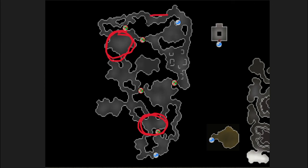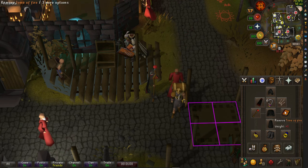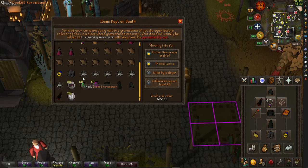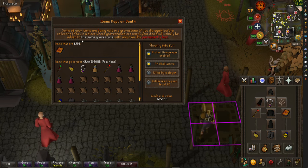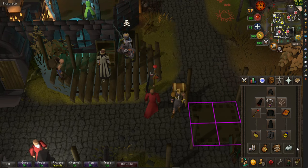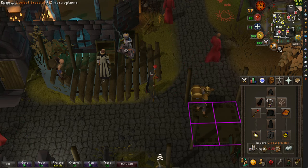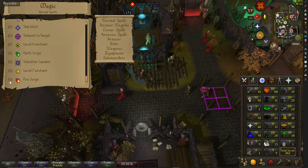For gear, I bring a tome of fire, which is worth about 1 mil. With protect item on you're pretty safe from losing it — I have been smited a couple of times, but it's pretty rare. If you run into a PKer, just keep your prayer up and you'll be okay. The tome of fire is key because your fire spells do an extra 50 more damage. I'd highly recommend getting 95 magic to cast fire surge.